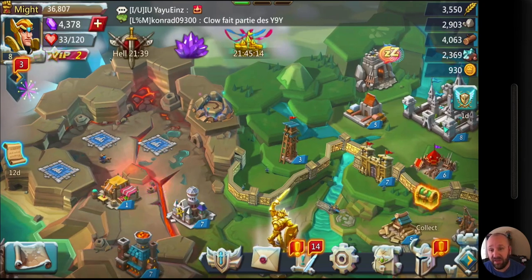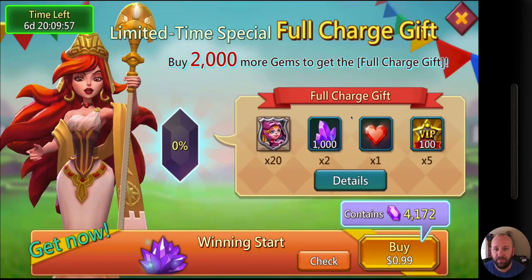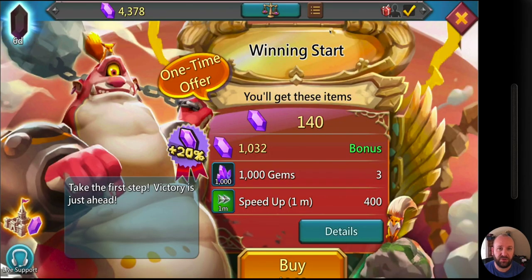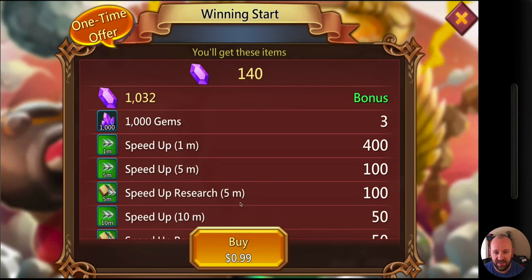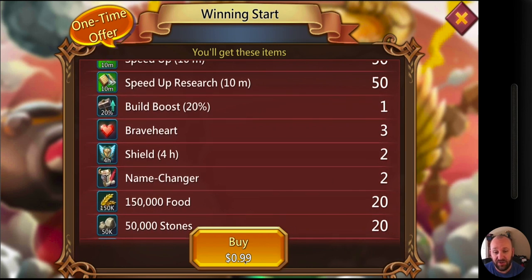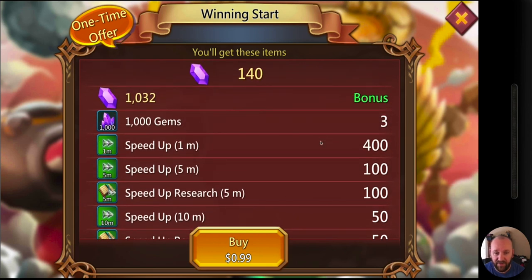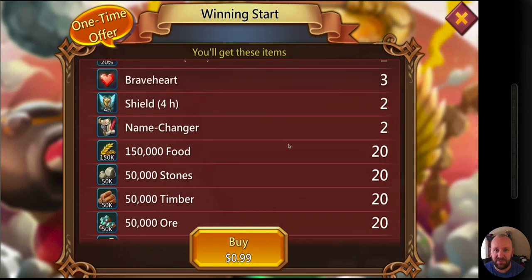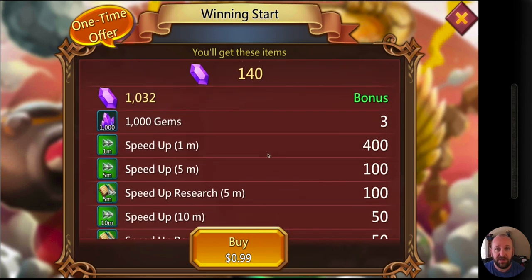The first thing we're going to start with is these packs. Looking at this Winning Start pack — it's 99 cents and you get three Brave Hearts. Three times five is 15, so that's five dollars' value for 99 cents, which is fairly decent. You're going to see a Super Bonus Pack later in the game, and I do commonly buy that because the Brave Hearts alone are probably worth it to get your heroes up to gold level.